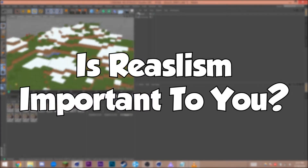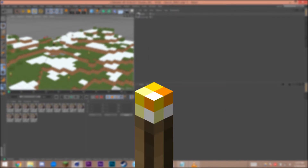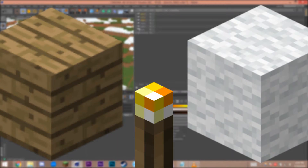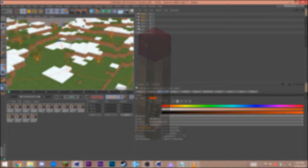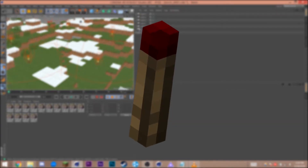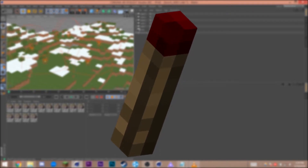I need to ask you a question: is realism a priority for you? If realism does matter, there are a few things you should keep in mind. One, make sure there are no flammable surfaces like wood or wool next to the torch, because it'll catch fire — and that's not good. And two, you need a separate texture for when the torch is off, for example when it's raining or when it's daytime and the torch can't or shouldn't be on.